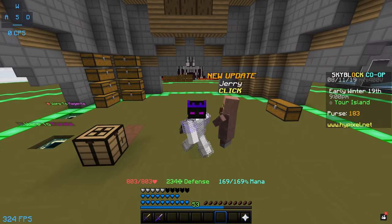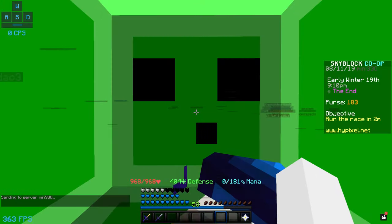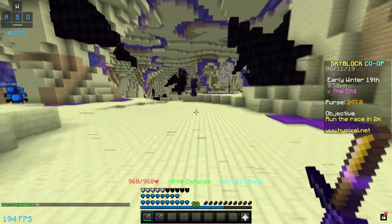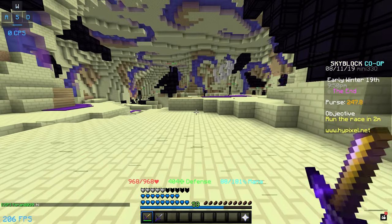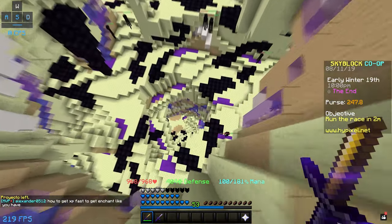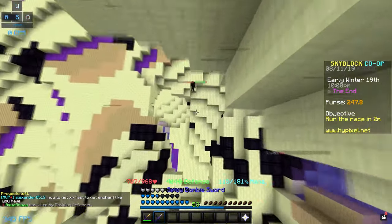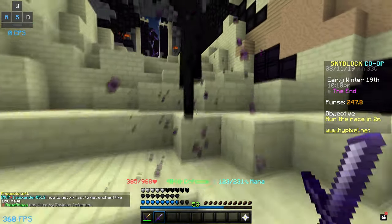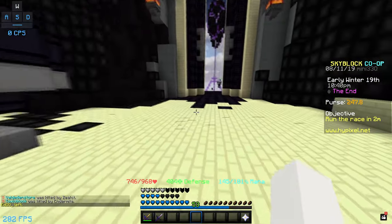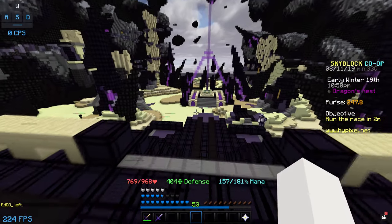But once you guys are level 12, you want to make your way over to The End over here. This is the area where you guys can actually get your hands on the end stone bow. You want to make your way over to the dragon's nest. Let's jump down here — you might take a bit of fall damage, so make sure you guys don't have any money on you. We're just going to heal up quickly.